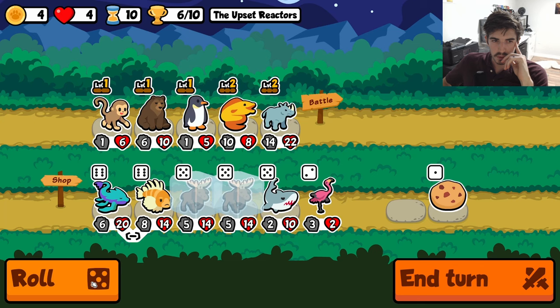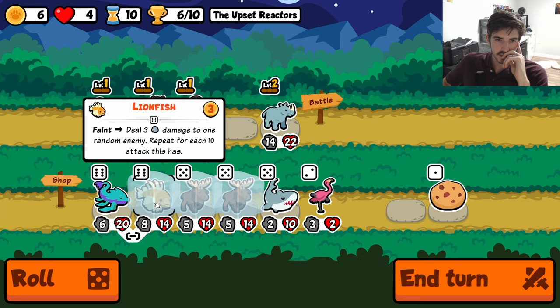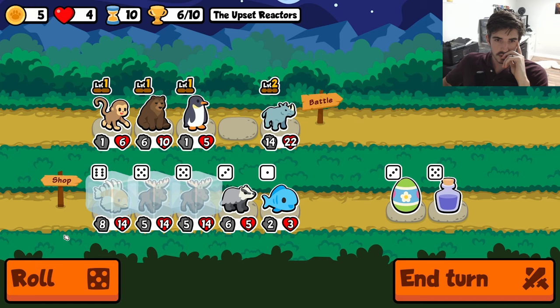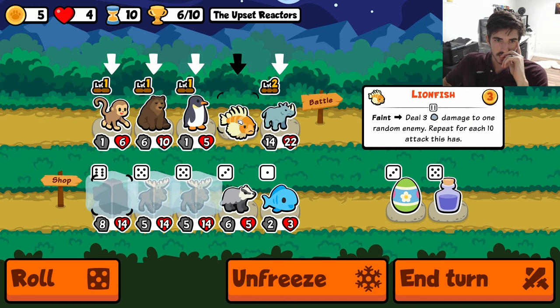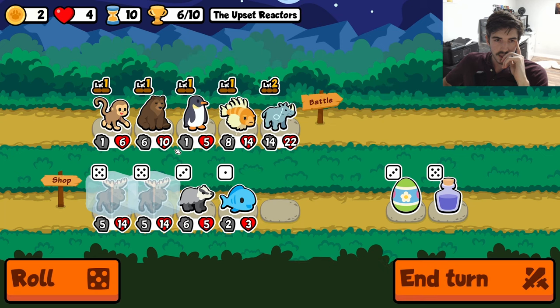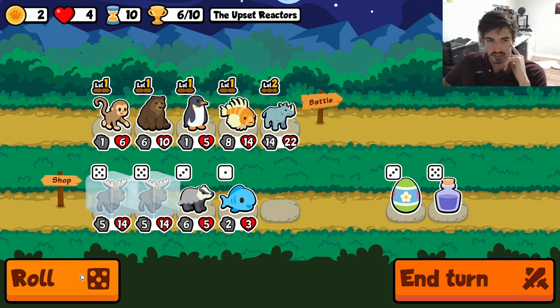Let's not put the moose on yet — we could actually run lionfish, high key. Maybe we do this. Roll me once — that's tough. We'll do it like this. This is fun because we can't play one of the moose in place of the penguin now because we have a fish and it's going to get rid of our other moose.